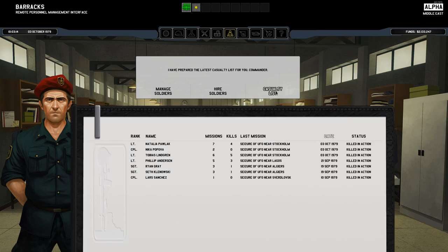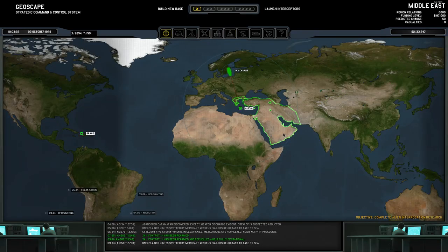Casualty list: Pollock had seven missions and four kills. Lindgren had six missions and five kills. Sad times. Well, that seems like a decent place to call it for today. Thank you all so much for watching — I will see you all in the next episode. Goodbye.